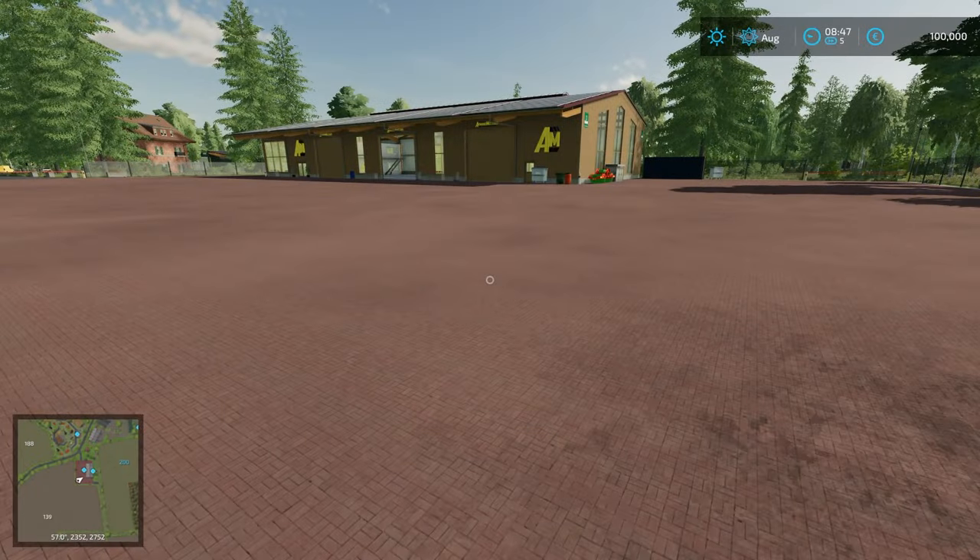Welcome everyone, Farmer Cop here. This is going to be a new mod map tour of Austin Wald. This is a map by Akra Designer, it is 448.69 megabytes to download and is currently for PC and Mac players only. I'm going to go ahead and read the description real quick and then we'll get into the tour. The description says: welcome to Austin Wald and the beautiful Munster Lent.